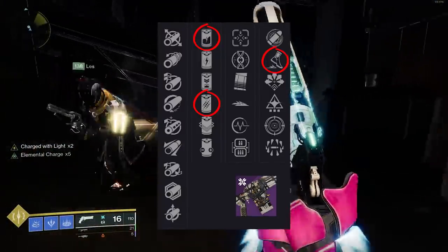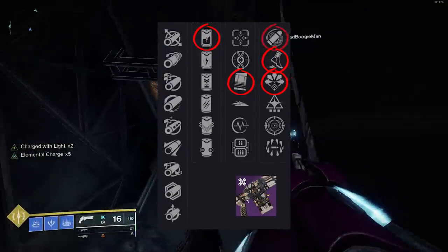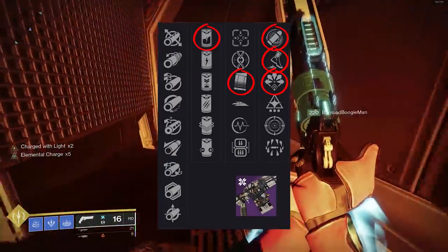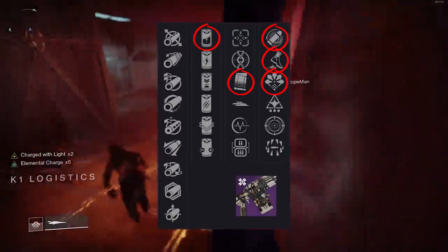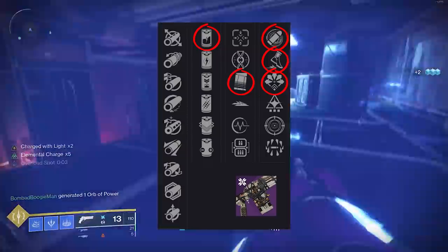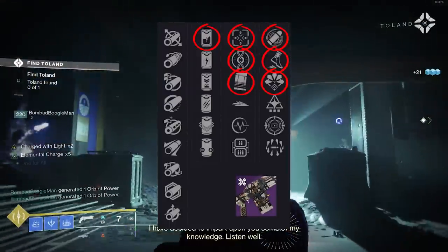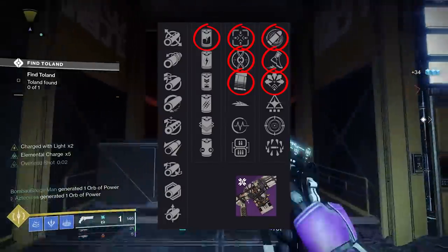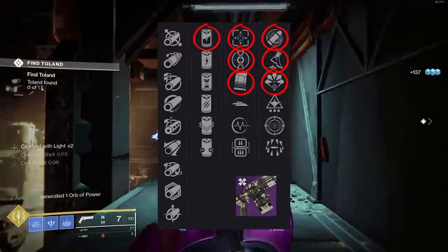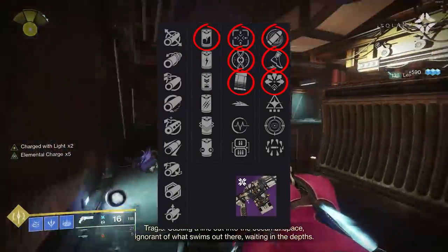I'm just trying to make this fusion rifle somewhat usable in PvP. Liquid Coils, Under Pressure, Cornered — that's a pretty good option. I also see Eye of the Storm, which intrigues me. On a fusion against a primary that's tapping damage into you, by the time you charge up, Eye of the Storm procs, and combined with Under Pressure it should land. Liquid Coils on top should secure the 5-bolt kill even on mid-resilience. For PvP, that's really the only options I see. Adaptive fusions struggle with consistency — if your enemy isn't standing still, bolts go into Houdini land.